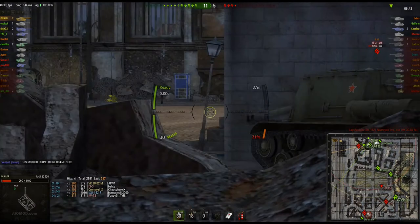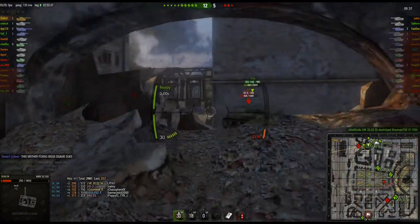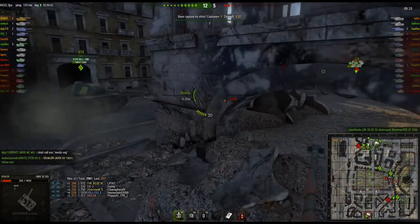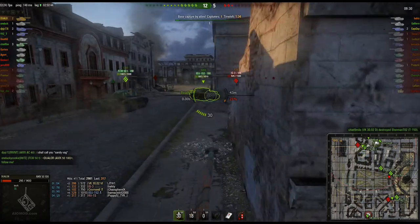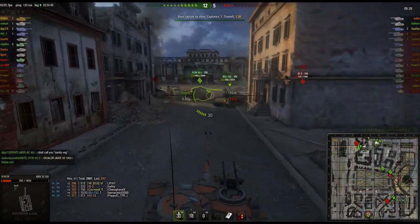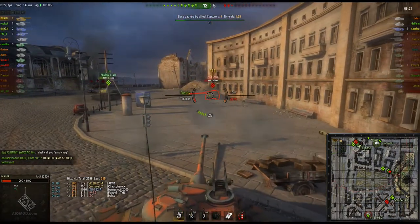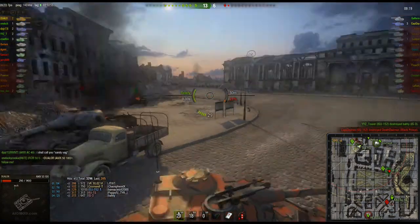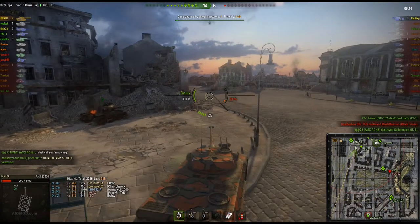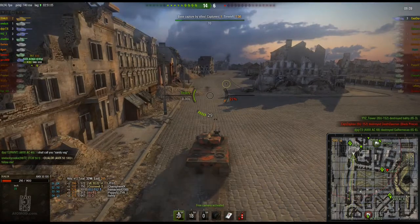Now, thankfully, he has teammates who came back to help him out and hold him inside. They're just trying to pull this IS-3 out into the open — they want it to fire. And it did. So now they're just going to run in and eliminate it. IS-3 takes the killing blow. There's just an SU-152 over fighting off a Churchill VII — let's spin this around.